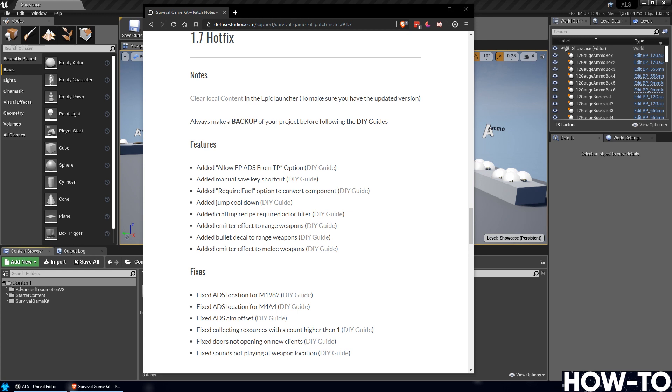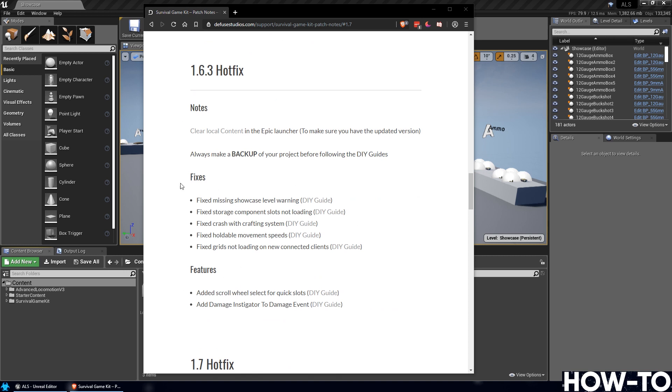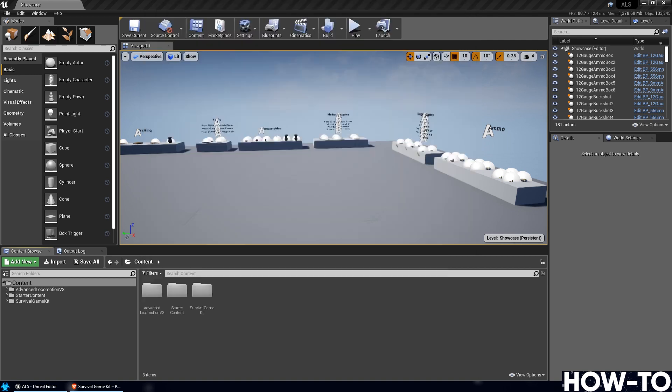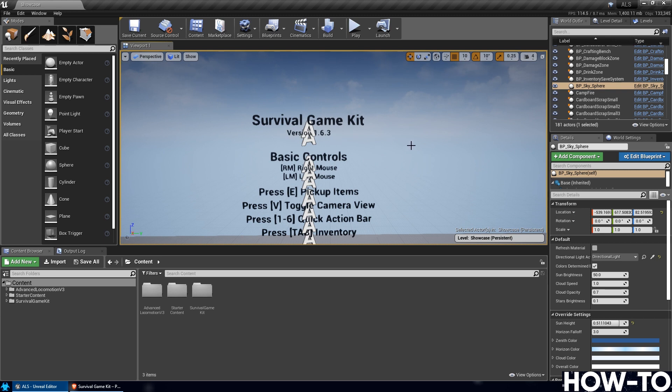Today I'm going to step you through implementing the 1.7 hotfix for Survival Game Kit, based on my project of Advanced Locomotion and Survival Game Kits. I started those in the 1.6 free version, so my current version is 1.63. Today I'm taking you to upgrading that to 1.7. If you already are on 1.7, check the text in the world that shows the Survival Game Kit version number to make sure this video is relevant for you.